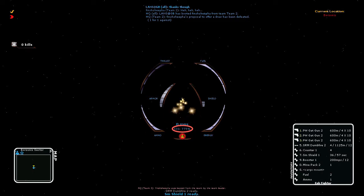Firing weapons also increases my signature. My signature jumped to 775% when I fired my guns. Firing one gun results in less of a signature increase than firing two or three guns, and some guns cause more of a signature increase than others.